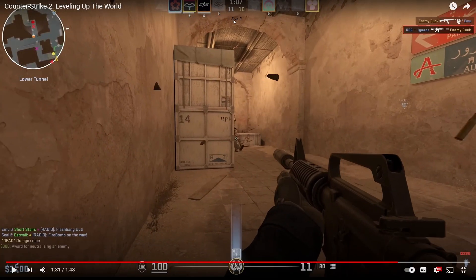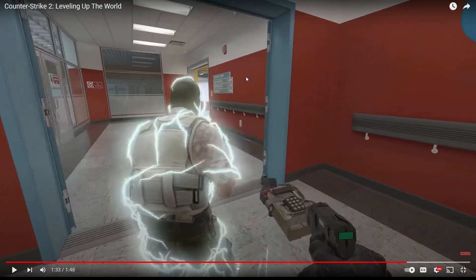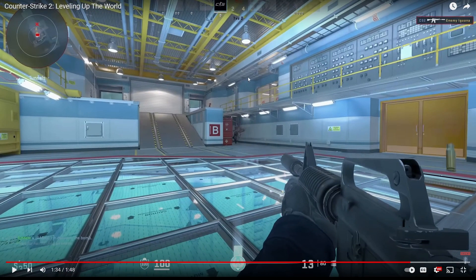It has all the profile pictures, and it also has a 3v2 indicator to make it a little bit easier. The Zeus is back - when you Zeus somebody, it just turns them into Electro from The Amazing Spider-Man 2. Just look at the lighting on B-site on Nuke - oh my God, it's so good.